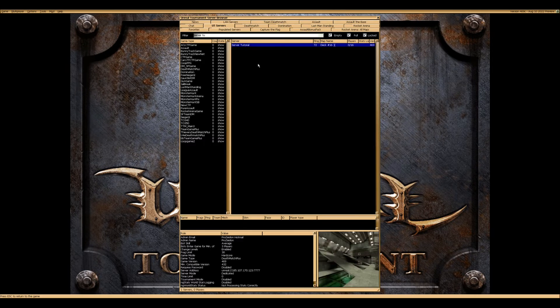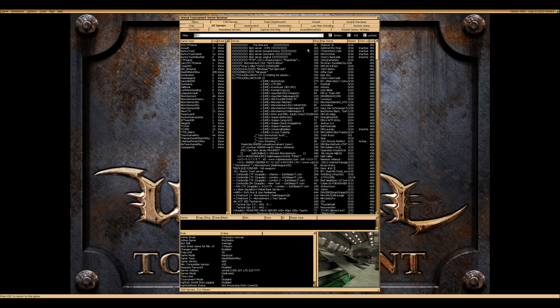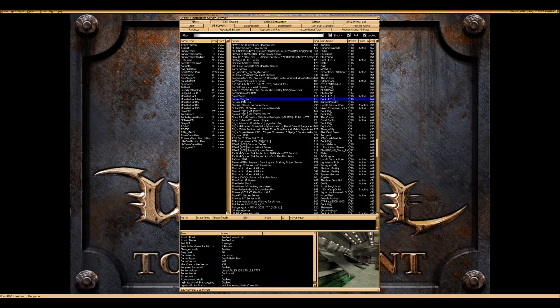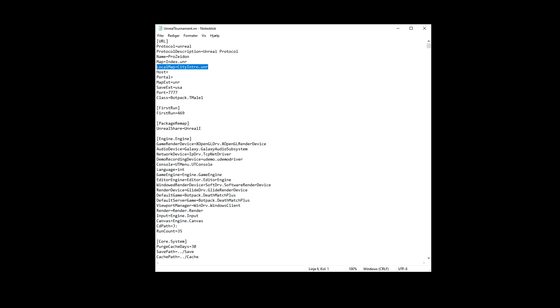When setting up your server and installing mods, you are going to close and then run your game a lot of times to check if your adjustments work. Therefore I recommend you open your UnrealTournament.ini file and change the LocalMap from 'CityIntro' to 'DM-Closer'. This will make your game start up much faster.